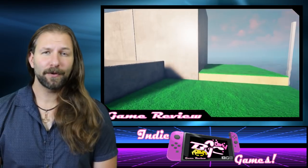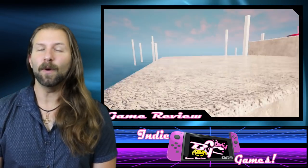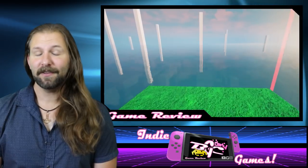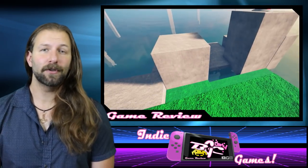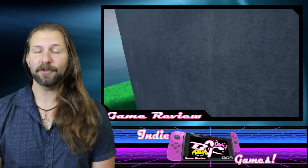You start off the game with no tutorial, no instructions, and no hand-holding, and really even no idea exactly what you're supposed to do. But just exploring your own controller, you realize you can move your character, move the camera, and jump — and really that's about all you need besides crouching.